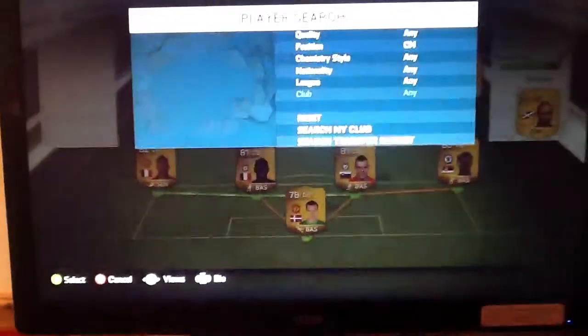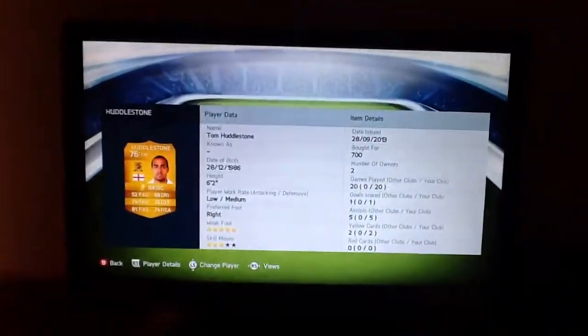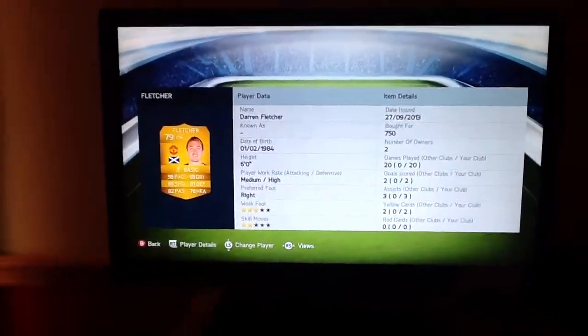Let's go into the centre mids. We have Darren Fletcher and Hololstone — quite good players, both of them. Hololstone has 5 star weak foot and cost me 700 coins, quite cheap. And I got Darren Fletcher for 750.